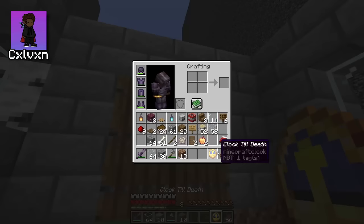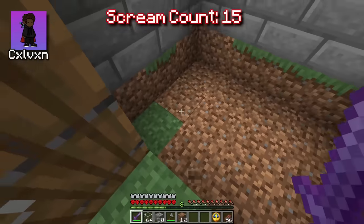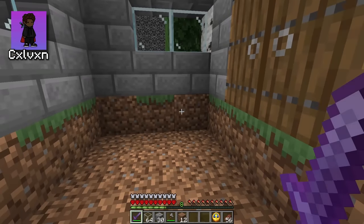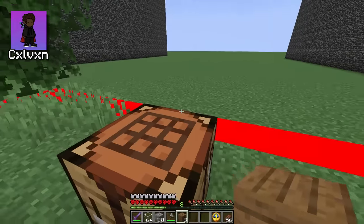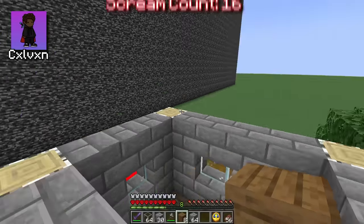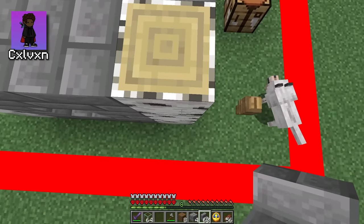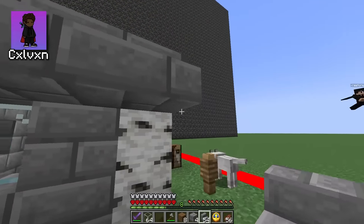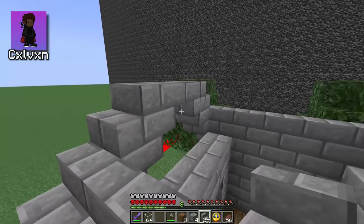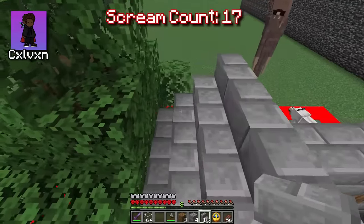Calvin tames the dog and names him Brick. Nestor: Beautiful name, love it! Calvin works on the house — windows, floors — while the clock ticks down. Nestor: What do you think 'clock till death' means? Calvin: It's probably counting down until I die. Nestor: Everything's normal. Calvin: Nothing is normal! I just have anxiety the size of Kansas.